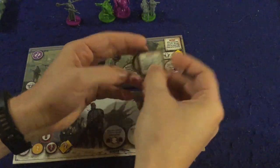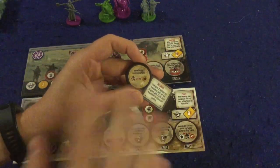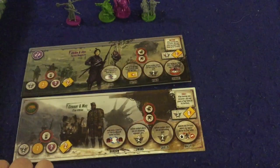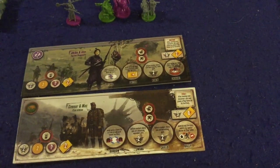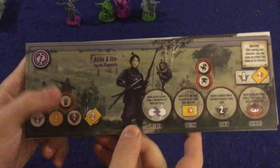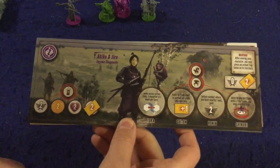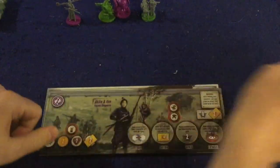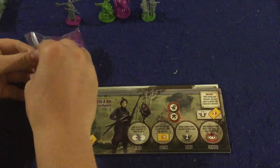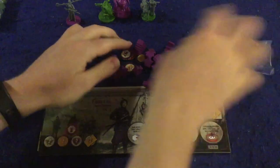It's really nice that Stonemaier did that — a lot of game companies might not have bothered and just released two new characters. So big fan of that. Now on to the main stars: the two new factions. Starting with my least favorite — and I say that in a loving way — Akiko and Jiro Togawa. Her big thing is that she can lay traps — four traps — all over the board.